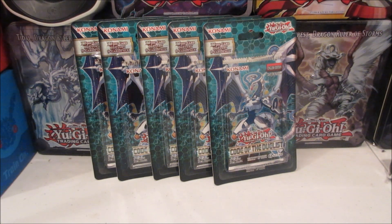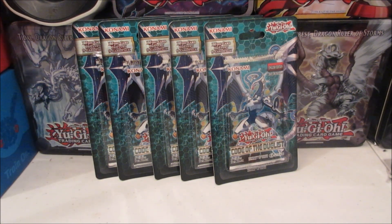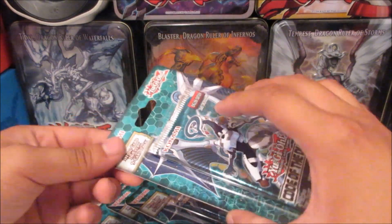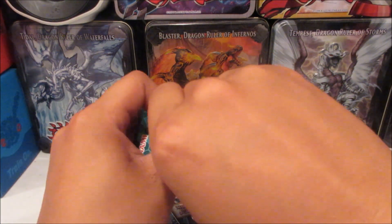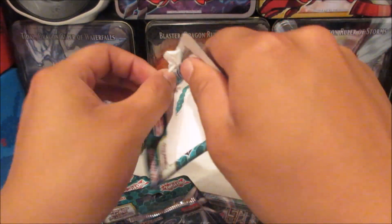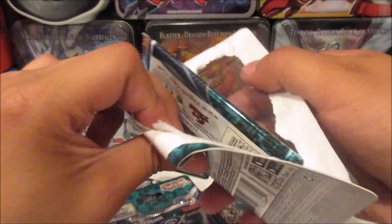Hey there guys, welcome back, it's Arrow Dragon and today I got five Code of the Duelist blister packs or booster packs. I got these at Target — on Cartwheel, and I'm not sponsoring Target or anything like that, they have a bunch of Yu-Gi-Oh stuff on sale, booster packs and Maximum Crisis as well.